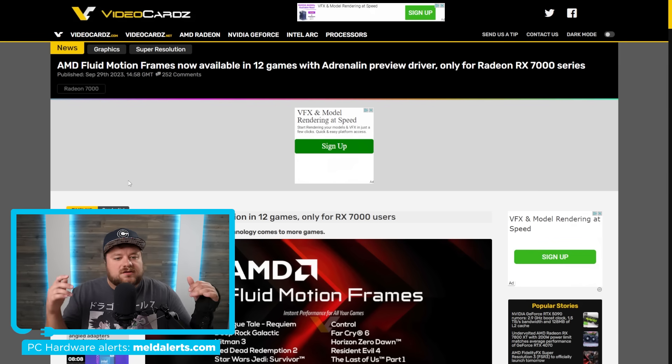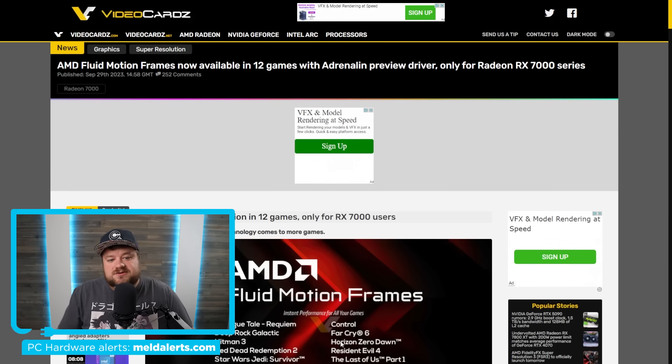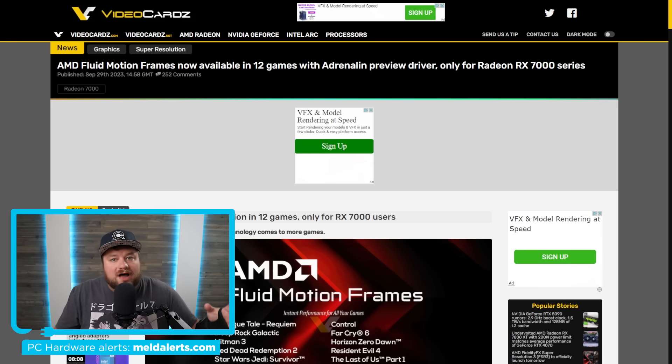Fluid Motion Frames has been a little confusing ever since AMD first fully announced FSR 3 and Fluid Motion Frames, just because it sounds like Fluid Motion Frames is effectively their terminology for frame generation. But when you look at data they provided, you can see they call it frame generation. It is really confusing, but at least in this context, Fluid Motion Frames is a completely separate technology to FSR 3, yet both of them have frame generation. The difference is that Fluid Motion Frames effectively comes at a driver level, while FSR 3 has to be enabled in each individual game.